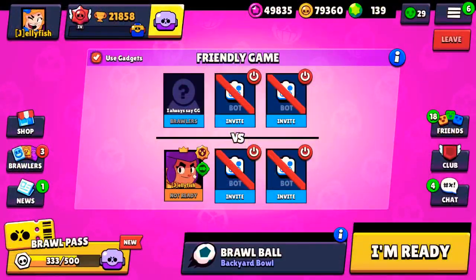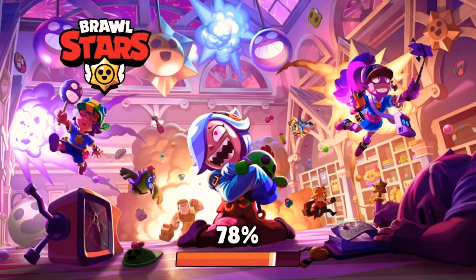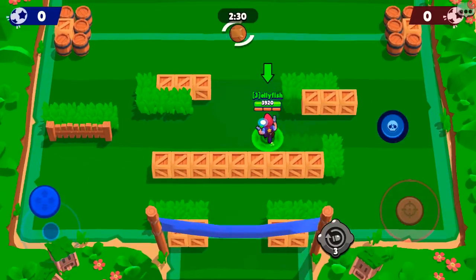Okay, now he's curious. Since we can do the glitch to score through the wall, he's wondering if we can also own goal with this glitch. So we're gonna try to see if we can own goal with this glitch.